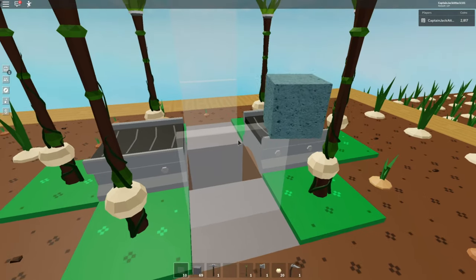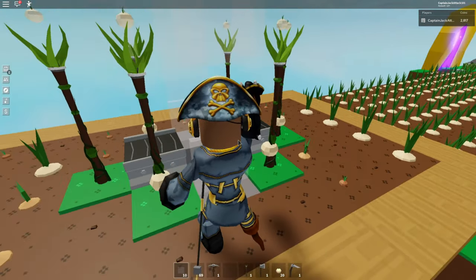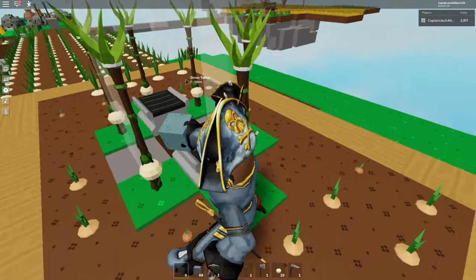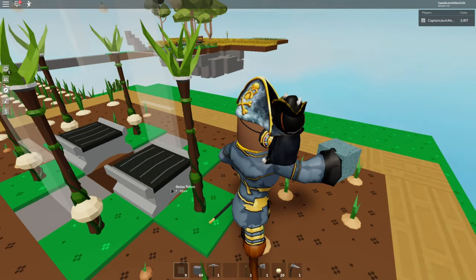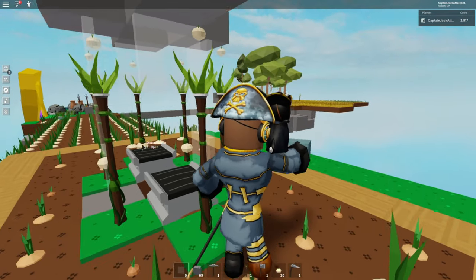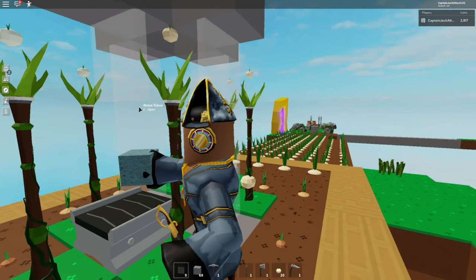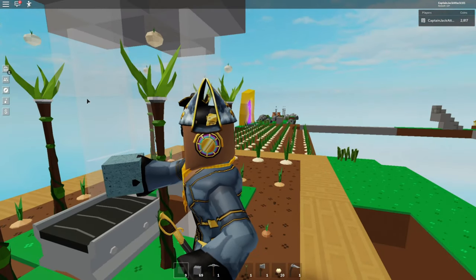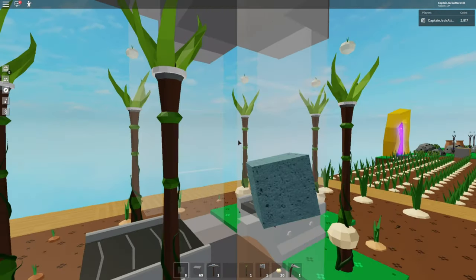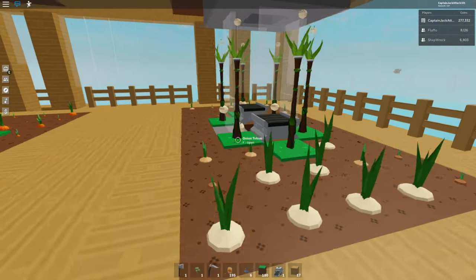We improved on the original blueprint design by adding a funnel that leads in between the layers. Make sure you put 4 stone blocks on each of the corners of the hole, then use glass panels to create an extended funnel that leads to the next hole. It's a great way to ensure your carrots and onions don't go flying off between the layers, and it makes sure everything makes it all the way down to the treasure chest.